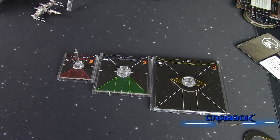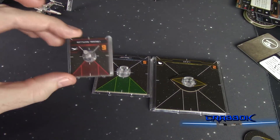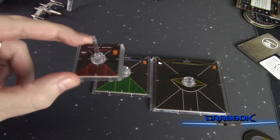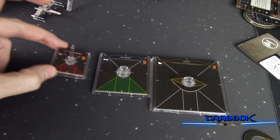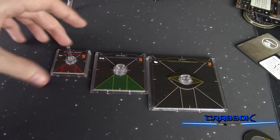There are some other differences between base sizes too, such as things like tractor tokens and ions. One ion or one tractor token can tractor or ionize a small ship, but it'll take two for a medium ship and three for a large base ship.